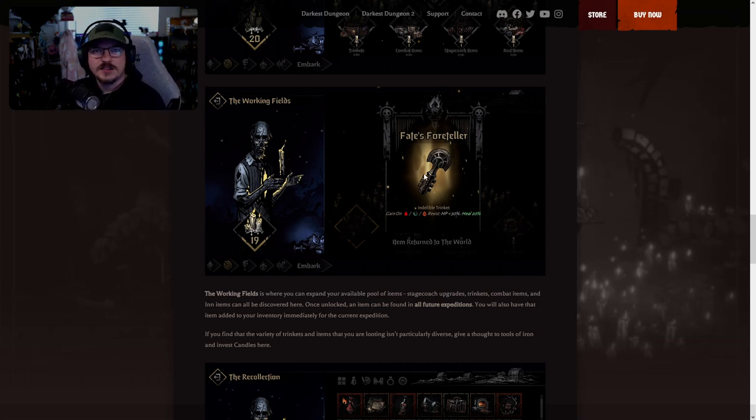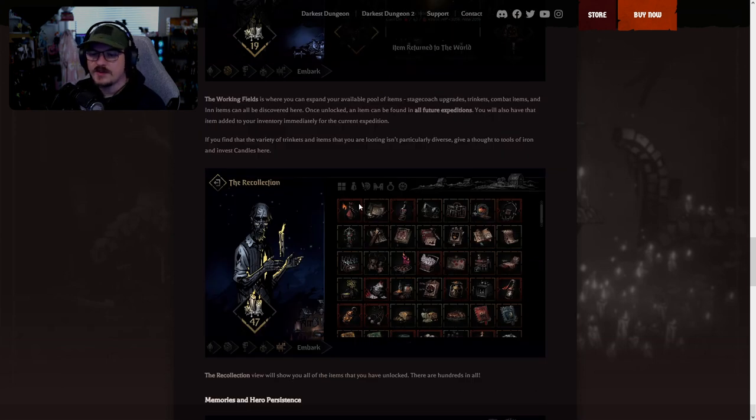This is really good for new players too — you can read the tooltip and try it out right away in the very next run rather than waiting for RNG to show it to you. Also connected to this area is the Recollection — essentially a library of all the items you've unlocked. If you want to check tooltips, see what you have, or refresh your memory on an item's effects, you can go there. It's a nice glossary that helps keep players informed.